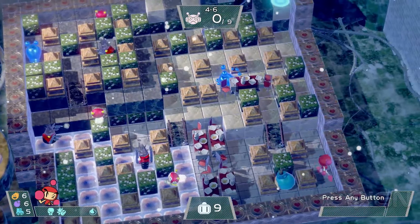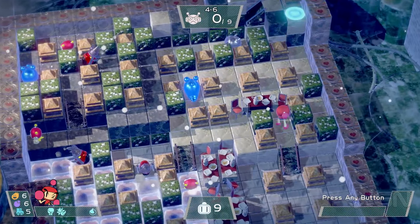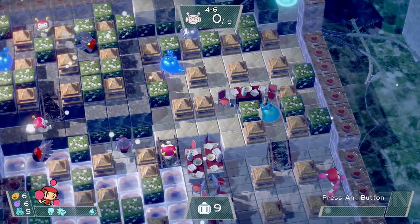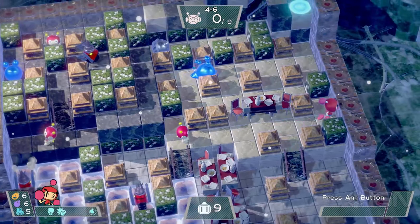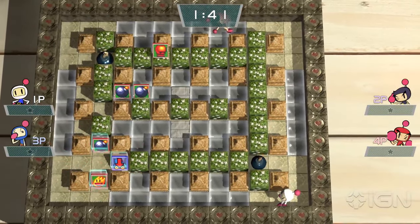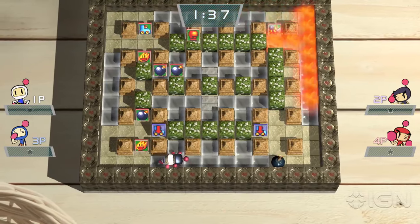The camera does its best to frame the action by occasionally zooming in or out automatically, but gets annoying in the process because tracked enemies sometimes go out of frame or become obscured by the HUD. And playing on the Switch's small screen in tabletop mode doesn't do the tiny Bomber avatar any favors.